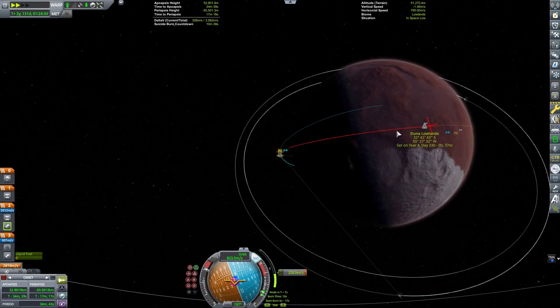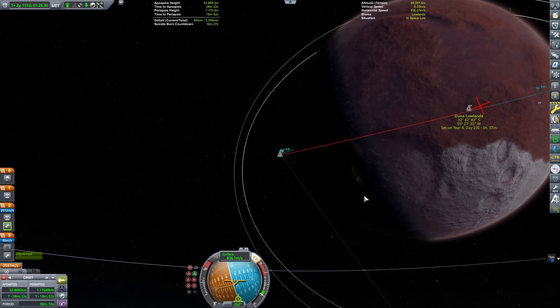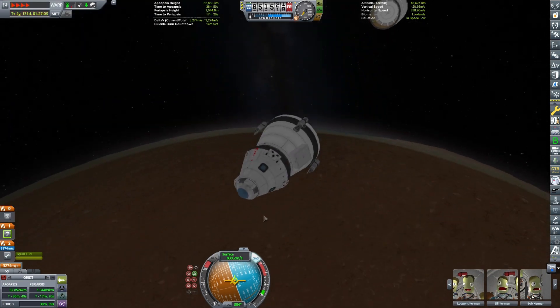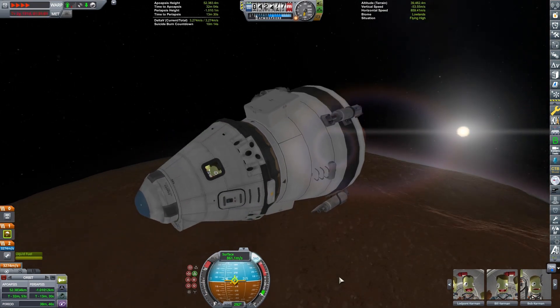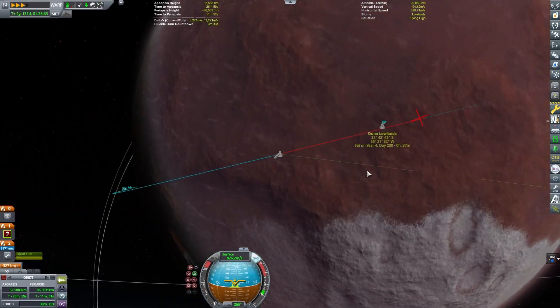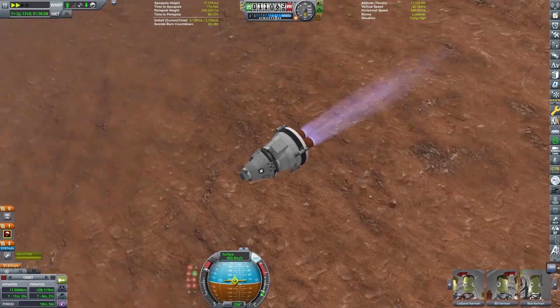Trajectories is a very useful mod, although it is a bit processor-heavy, so I don't run it all the time. On my version of the game you can see it on the bottom right-hand side — that's the Trajectories button. When I don't need it I just turn it off. Our landing looks pretty good. I'm going to overshoot the landing site slightly.